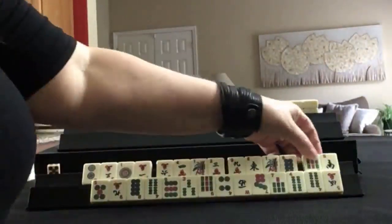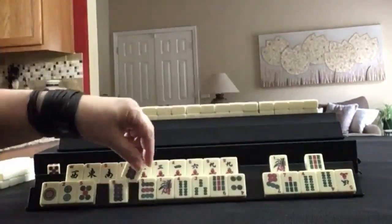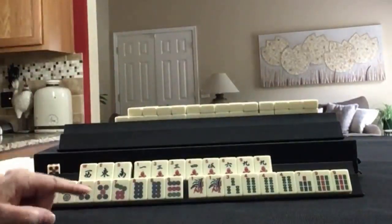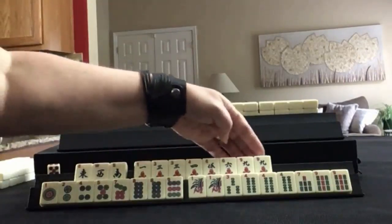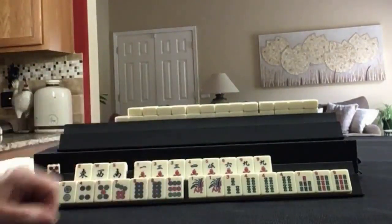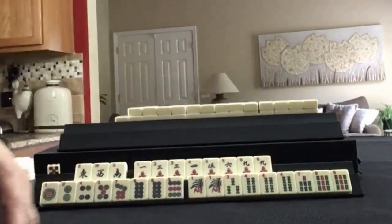Let's see what we can do for Player 1. We have east, west, south single winds. In cracks: 1, 3, 4, 5, 6, 9. A pair of 3's and a pair of 9's. In dots: 1, 2, 4, 5, 7, 8, 9, and a pair of 8's. In BAMs: 1, 3, 4, 7, 9 — with pairs of 1's and 9's and a pung of 4's.